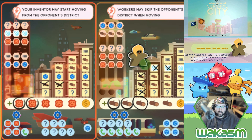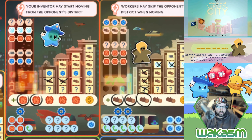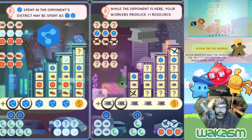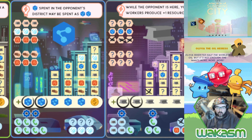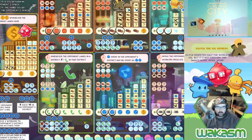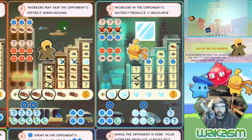Olivia joins the inventor. We can get some glass — the builder goes here generating two glass, marking them so Olivia's needs are taken care of for the turn. Glass isn't super great for the inventor right now, but we can do chips with the lobbyist. We move the lobbyists three spaces into the chip district, generating two chips, and mark off two chips.